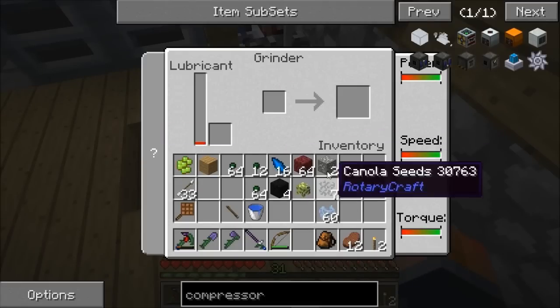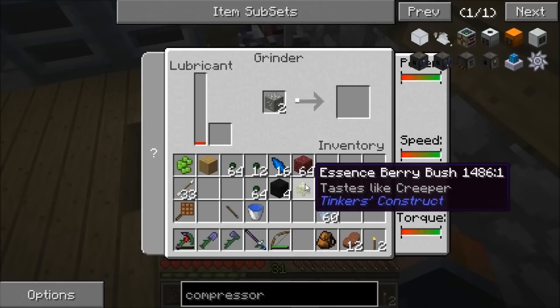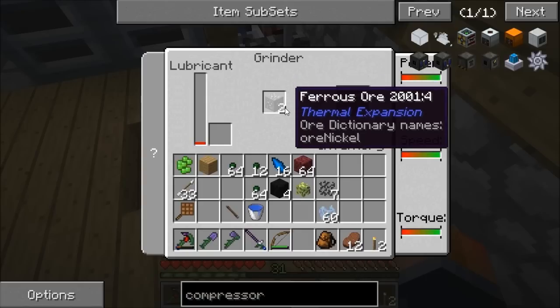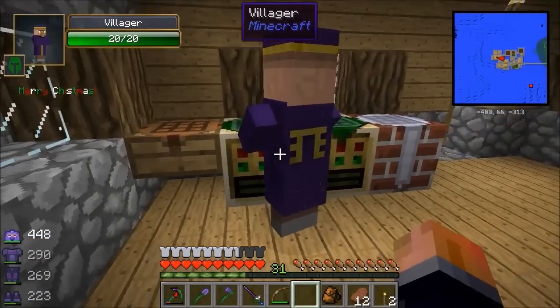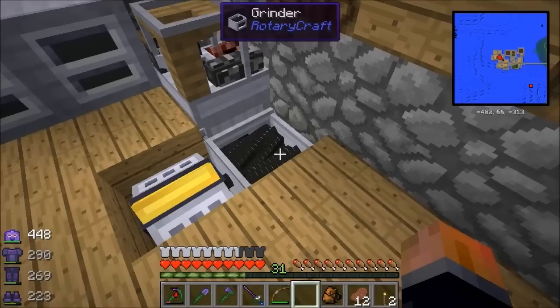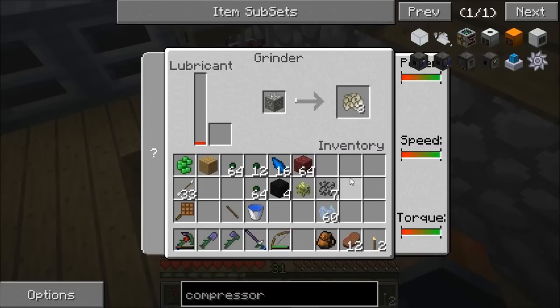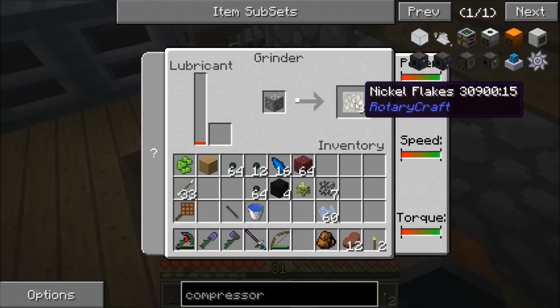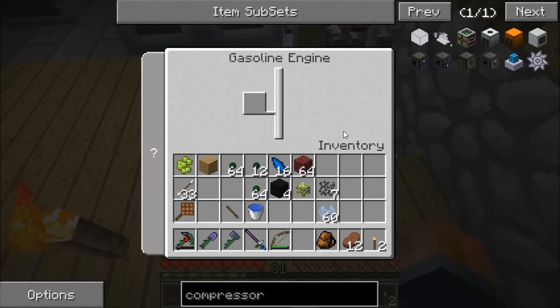Now I'm going to grind up these two ferrous ores. That should get us six nickel ingots, so three for every one - getting us eighteen invar ingots worth of material. There we go, that's a nice helpful bit. I don't need formula, I'll just bang that canola in.